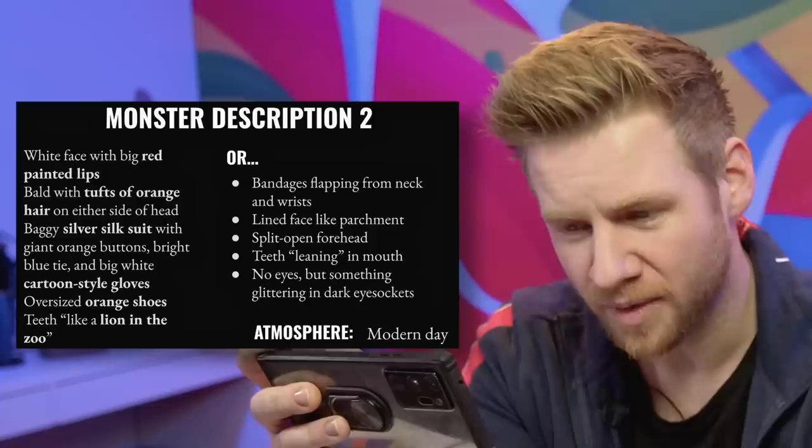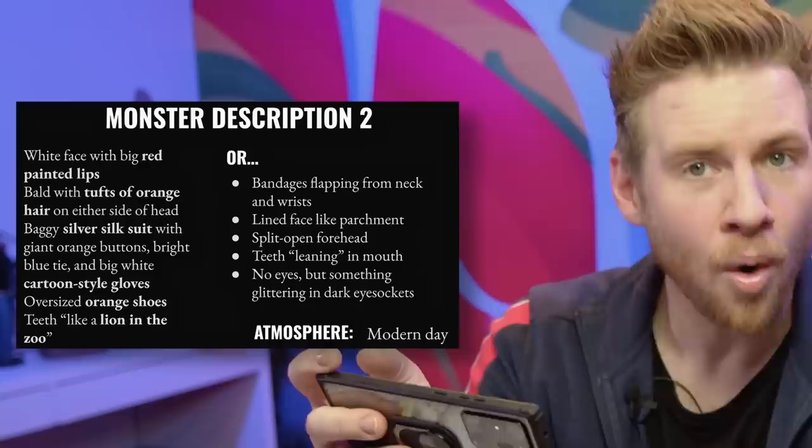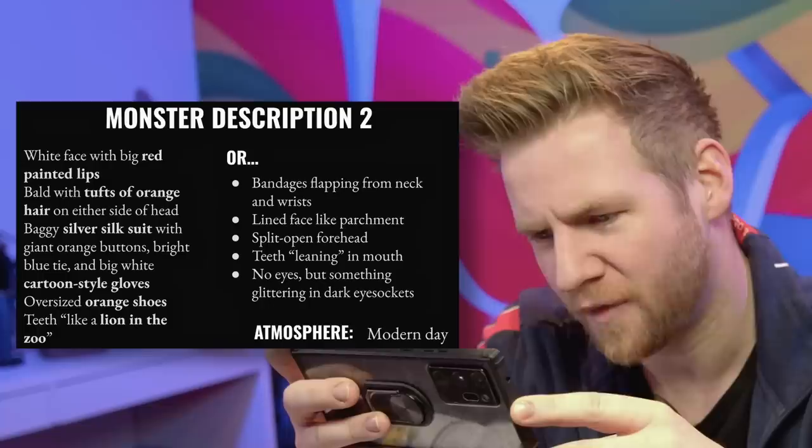Now we move on to monster description number two, which is divided into two. On the left: white face with big red painted lips, bald with tufts of orange hair on either side of head, baggy silver silk suit with giant orange buttons, bright blue tie and big white cartoon-style gloves, oversized orange shoes, teeth like a lion in the zoo. Or: bandages flapping from neck and wrists, lined face like parchment, split open forehead, teeth leaning in mouth, no eyes but something glittering in dark eye sockets. We've confirmed — this is one monster design with two descriptions.